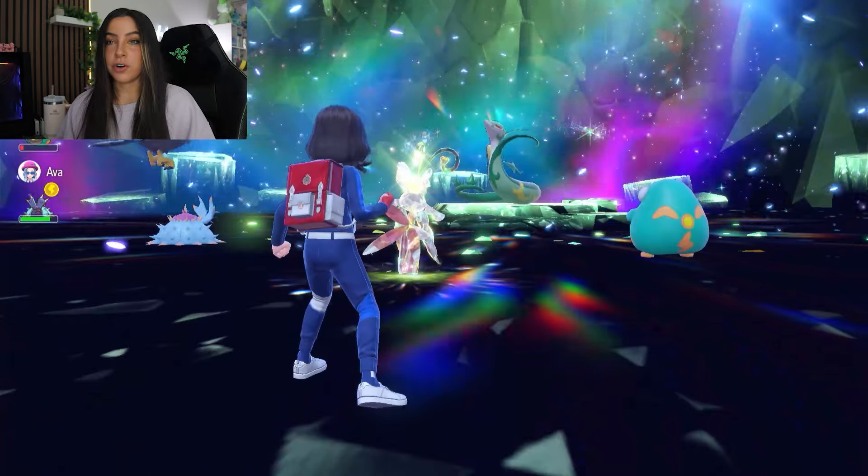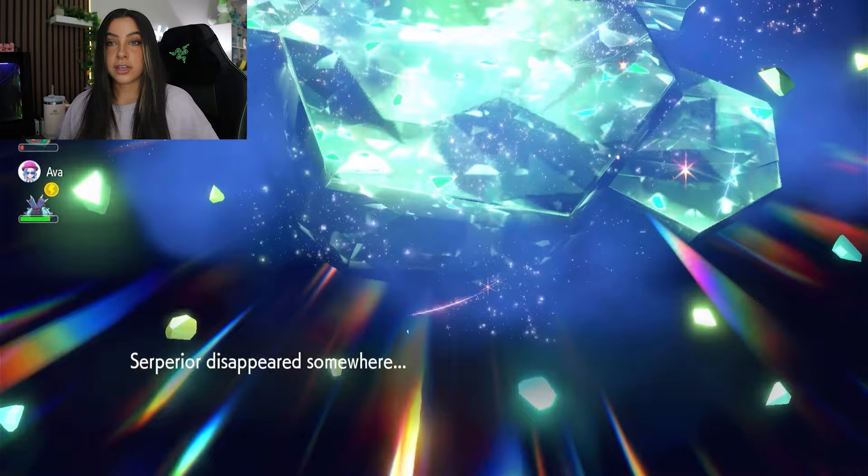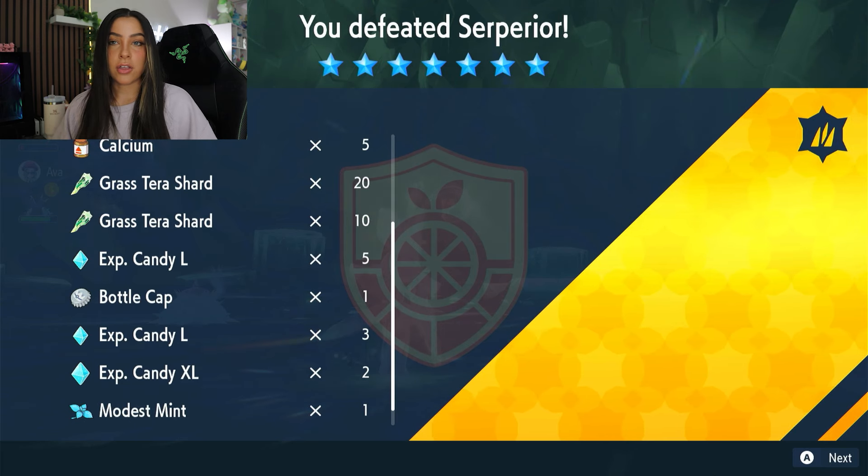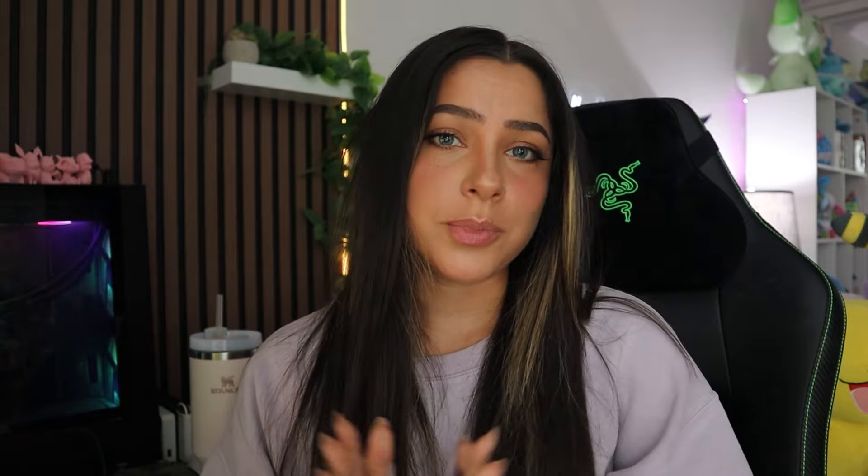There you go — we have happily gotten rid of the Serperior, and in these 7-star raids you do get some really good rewards. I got a bunch of Herba Mystica from this, and of course you get your tera shards, your vitamins, all of that fun stuff. Overall I think this is a pretty easy strategy, and that is literally one of the easiest ways that you can solo these 7-star Serperior raids. Hopefully you guys found this video helpful — leave a comment down below with what you used, as I'm sure people would love other options. If you did find this video helpful, I kindly suggest you consider subscribing, and if you're already subscribed and would like another way to support the channel, feel free to check out the merch store. Thank you guys so much for watching, I love you guys and I will see you in the next video. Bye guys!